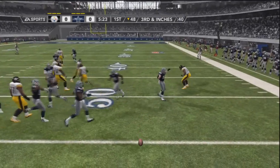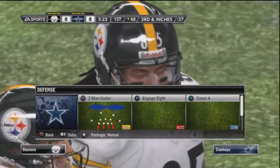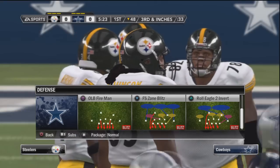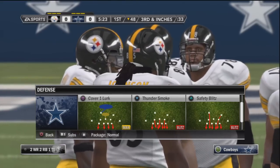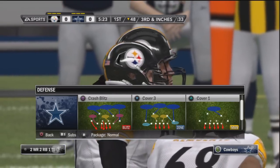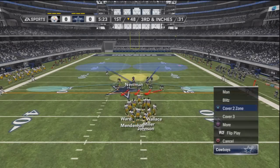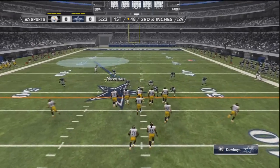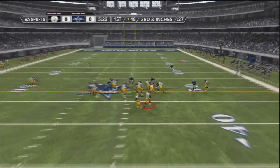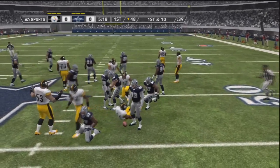Trying to send a blitz down the middle here to stop the run — doesn't get in, but he throws a quick pass to the flat. So we are there, manned up. Pretty good position right here to stop that little short route. So here we are in 13 inches. Trying to send an 8-Gap Nano here — almost stopped him. He gets the first down, first and 10.